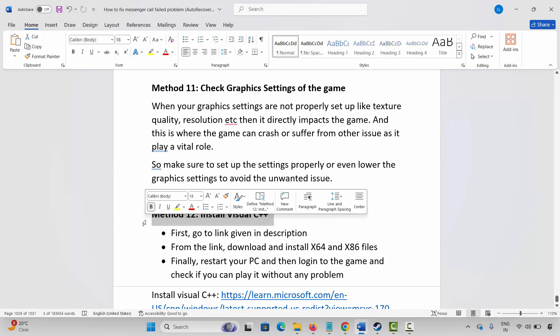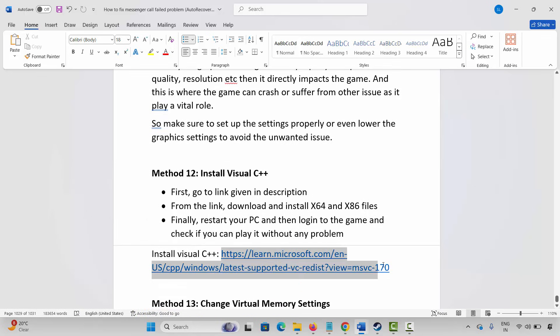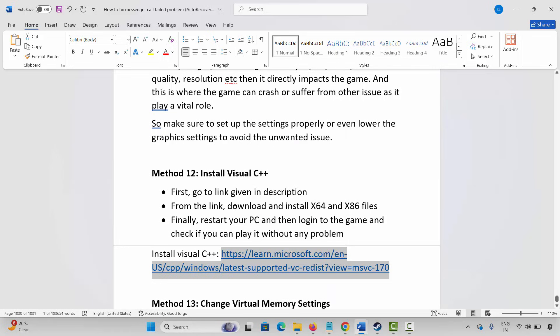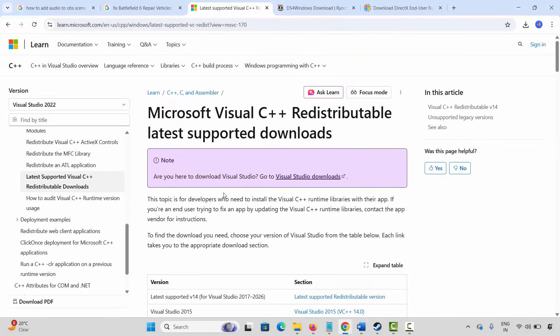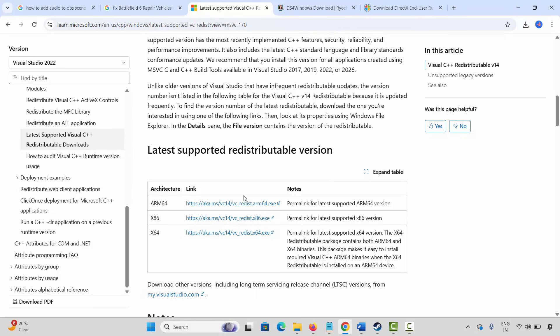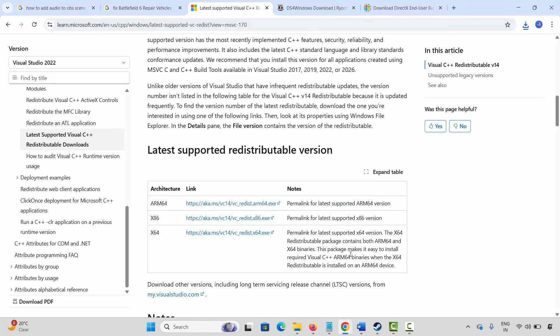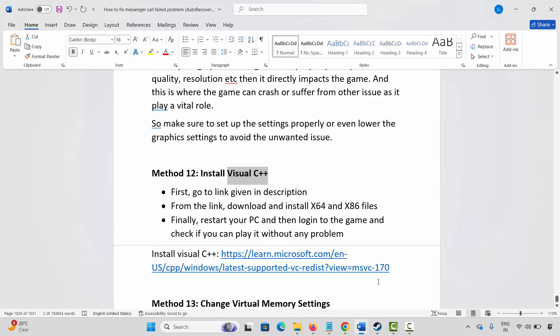The next solution is to install Visual C++ files. A link has been provided in the description — just copy and paste it in your browser, or search for Visual C++ files on Google. Once the website opens, scroll down and click the download link. Once downloaded, open the file and click on Repair or Install. Wait for the setup to complete, then click Close and restart your PC. After restarting, launch the game and check.